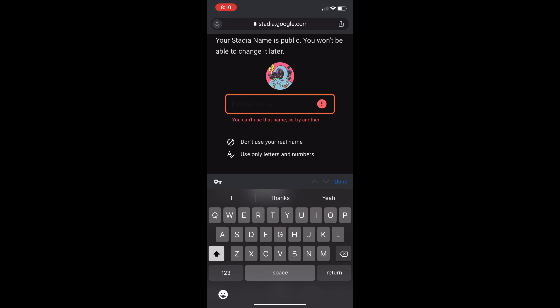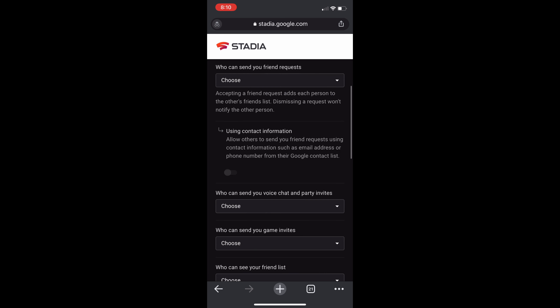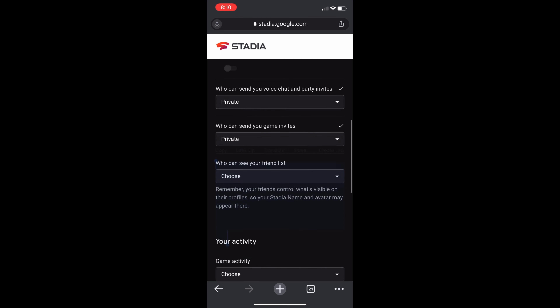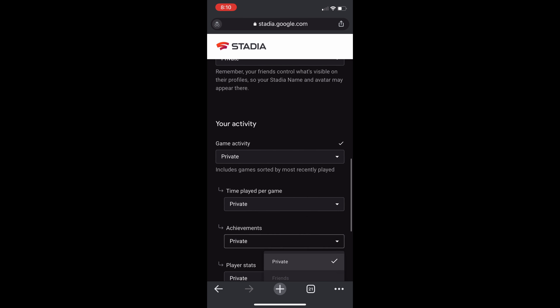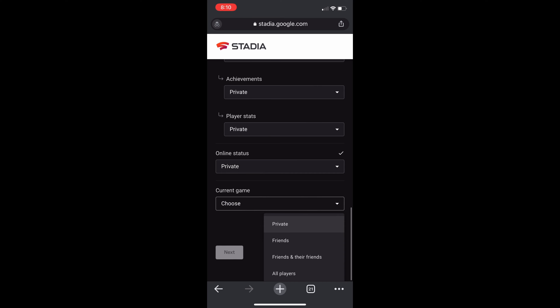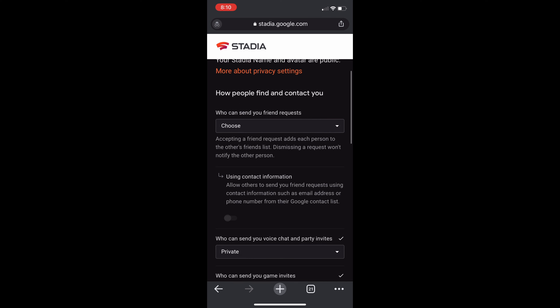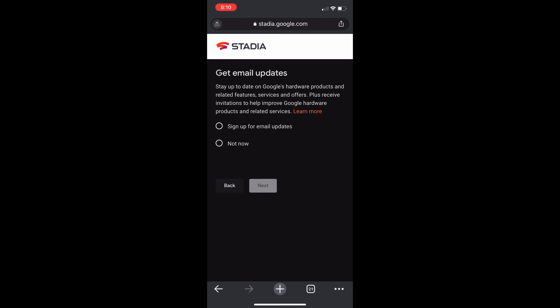After doing that, you're going to want to click confirm and it's going to confirm your name. After that, you're going to want to link your account. From there, you're going to confirm the name and then choose your privacy settings. You want to make sure you select everything to private — this is going to be fairly easy to do. I would not advise making anything public because this Stadia account is not going to be useful. If it does not let you confirm, you probably missed one setting. Select that to private and it will let you confirm the account.